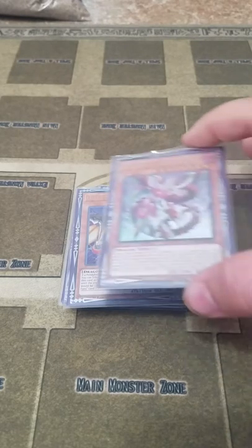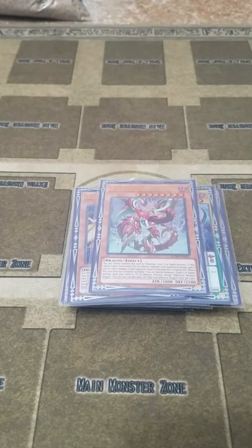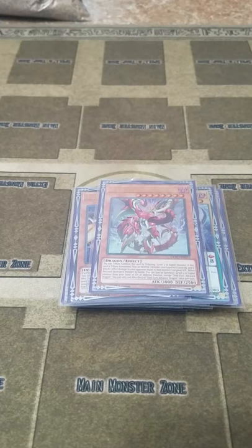And I play one Odd-Eyes Advanced Dragon. This card can be tribute summoned by tributing a level 5 or higher monster. When it's tribute summoned, you can destroy one monster your opponent controls and then deal damage equal to that monster's attack. And when it destroys a monster in battle, you can special summon a level 5 or higher monster from your hand or graveyard in defense position, except itself.